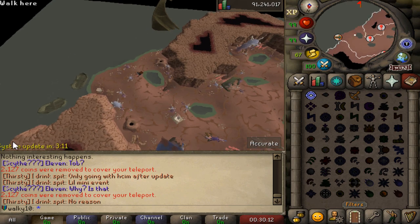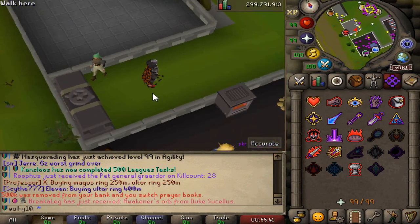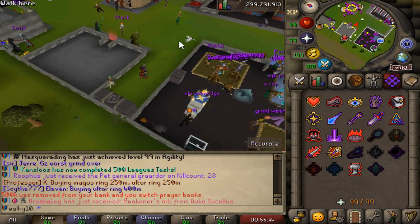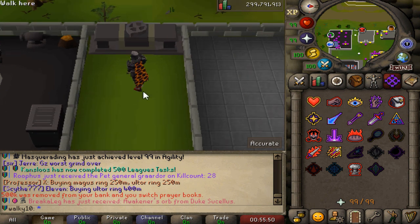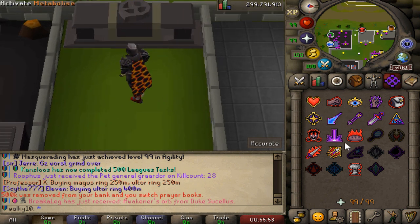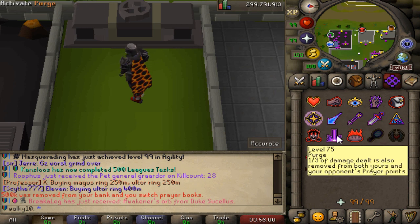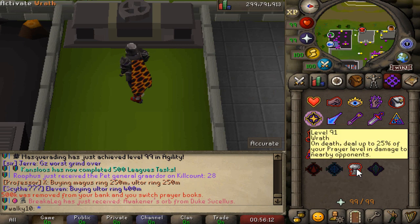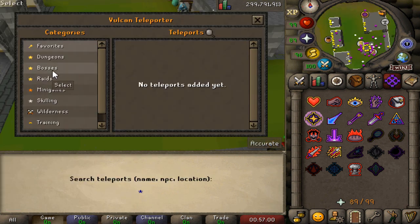A system update just dropped and we're back online — look at how many people are already on. I've just unlocked some beautiful new prayers. These were actually planned to be released into regular OSRS, however the community decided against it. There are so many prayers with so many different effects — for example at level 75, one in three damage dealt is also removed from both your and your opponent's prayer points. A huge variety of custom prayers, top notch.